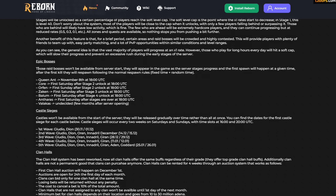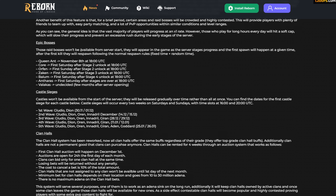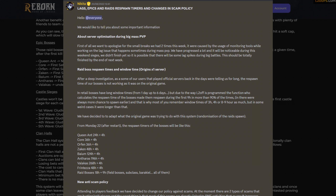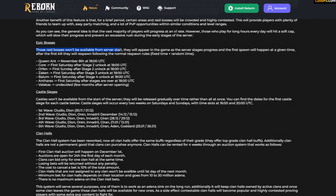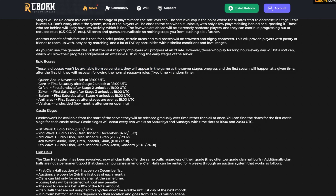Epic bosses. These raid bosses won't be available from the server start. They will appear as the server stages progress and the first spawns will happen at a given time. After the first kill they will respawn following normal respawn rules — fixed time plus random time. I think the times are the same as on Origins, which was posted in a Discord announcement. So epic bosses are at least going to be staged, which is good. Normal raid bosses, I have not read anything confirmed about them.